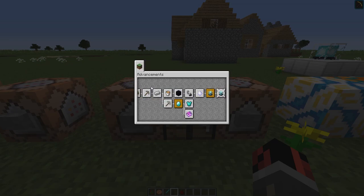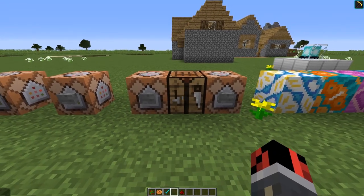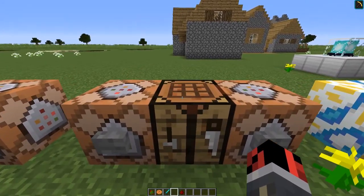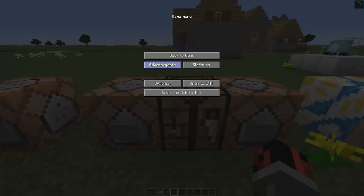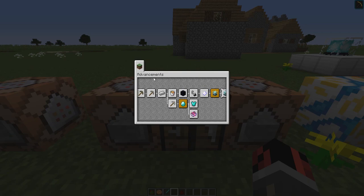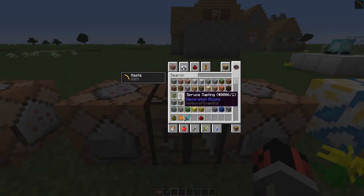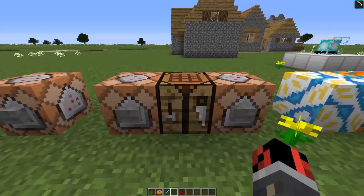These advancements are basically step-by-step crafting recipes to get all the items you want. They can be modified through NBT data, which opens a new world for map makers. For example, imagine my The Alchemist 2 map — you would be able to have all the custom crafting recipes on this tab, and I won't need to give you a book with all the crafting recipes.